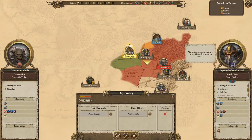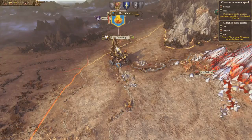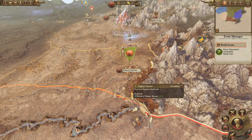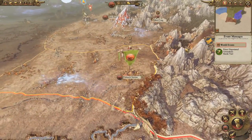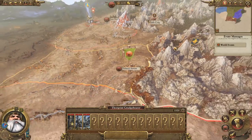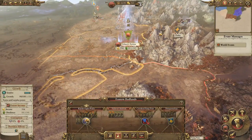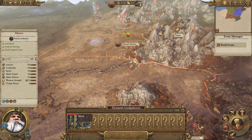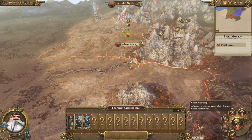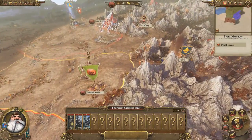We offer peace, not that we expect the scum to accept. I don't see that ever happening in a Warhammer universe. I would have actually made the orcs incapable of diplomacy at all aside from extorting each other — like you could say I'll attack this place or I won't if you pay me. I wouldn't allow them to make peace treaties with anybody other than other orcs. I'll make peace with him right now though because he's inside my lands with a giant army.